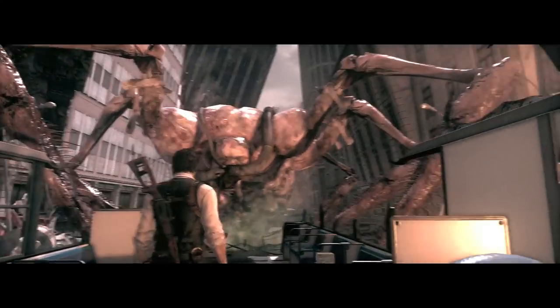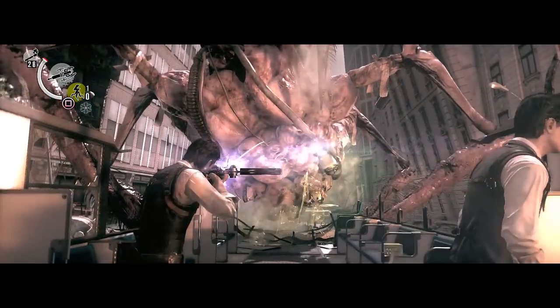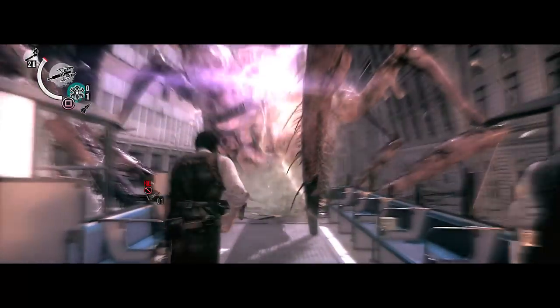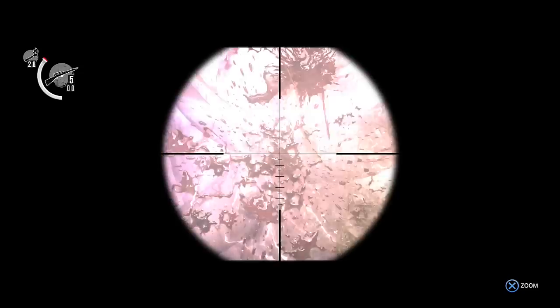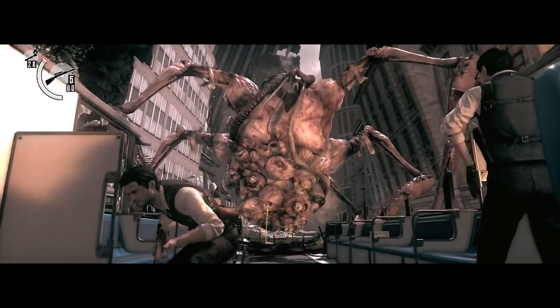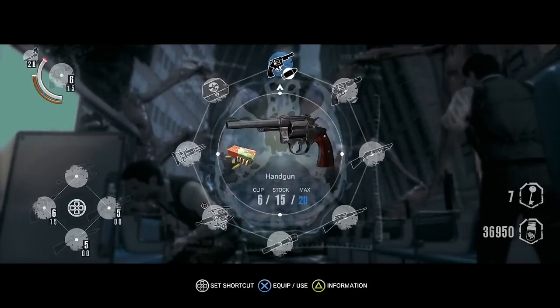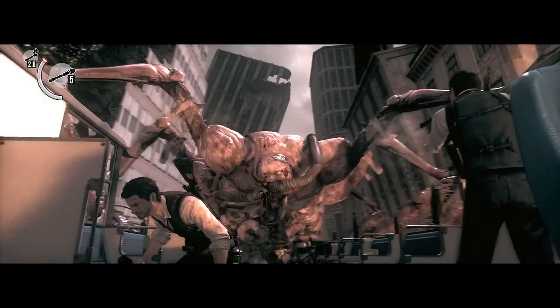But nonetheless, we have to escape him. And we should start by shooting him with a shock bolt so that we can stun him. Then quickly shoot him twice with a sniper rifle in his face. And that should be enough for him to stop attacking us.